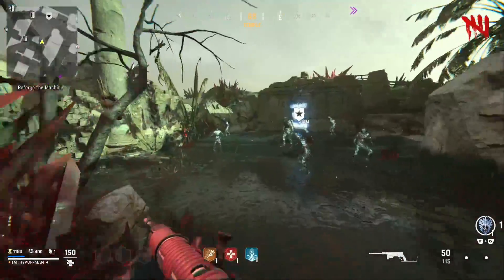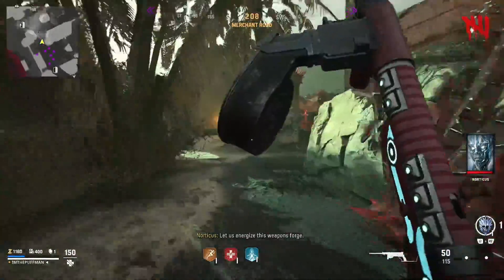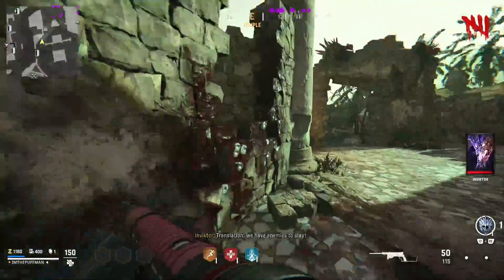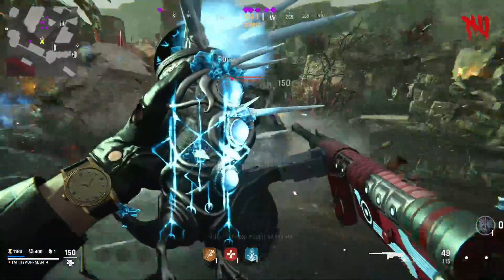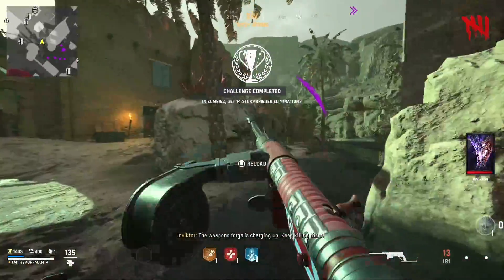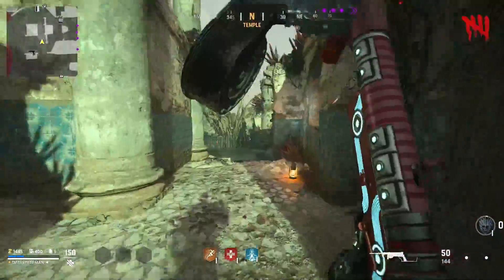So here we are back in spawn. Start up the pack punch machine, implement the parts — it's going to start the ritual. Now we're just going to run around in circles while taking out the storm triggers and activating the pack punch machine. It's pretty simple — just run around, take out your storm triggers whenever you can. Use frost blast, do as much damage as you can, and just continue running around until pack punch is open. It's going to collect a bunch of souls and then you're good to go.